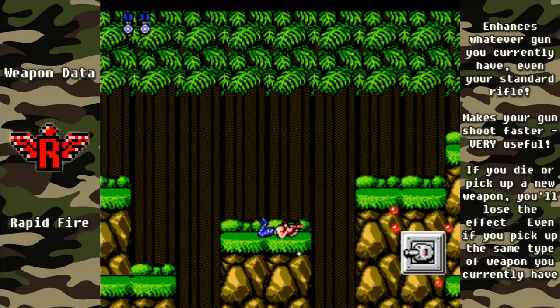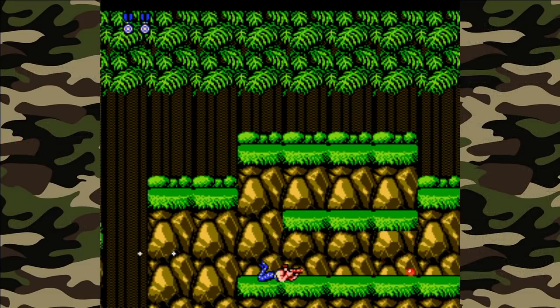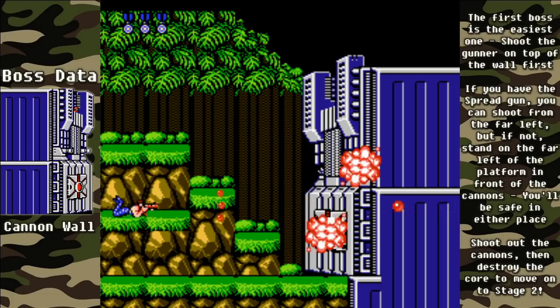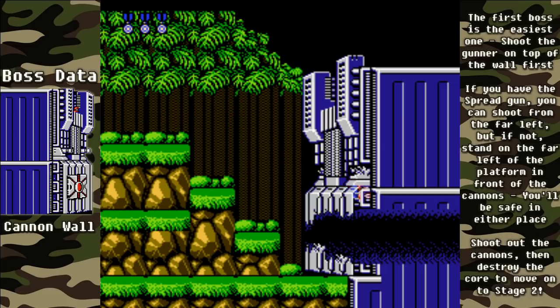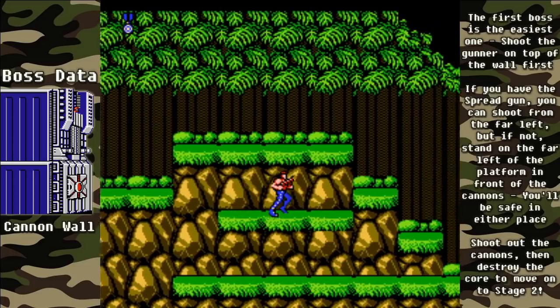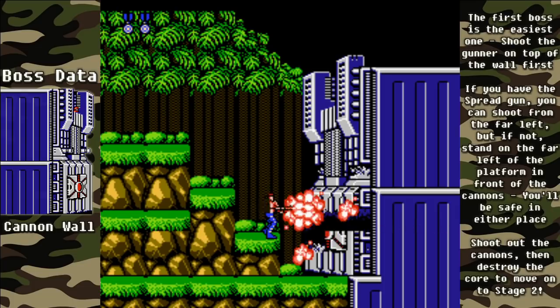We want to try to hold this weapon combination as long as we can, but if you do die, I will show you how to beat the bosses without the spread gun. At the first boss, you want to stand up and shoot the soldier at the top, then crouch down and take out the cannons. The cannons can't reach you back here, and some shots will actually hit the power core — the only part of the wall you need to destroy. If you just have your regular gun, take out the turret, jump to eliminate the soldier on top, then step down to the far left of the platform where the cannon won't reach you. Duck down and shoot through the core, and we'll be on to stage two.